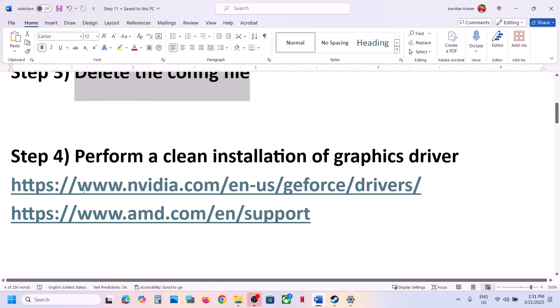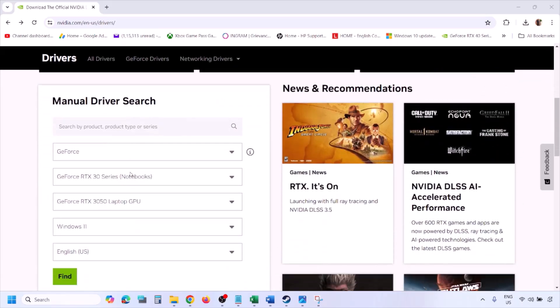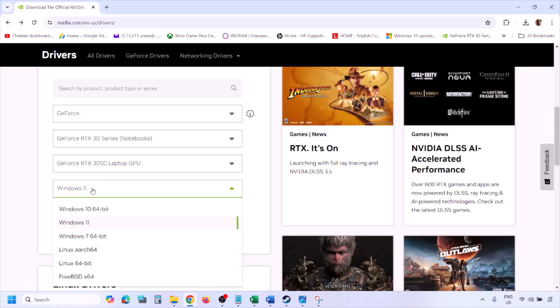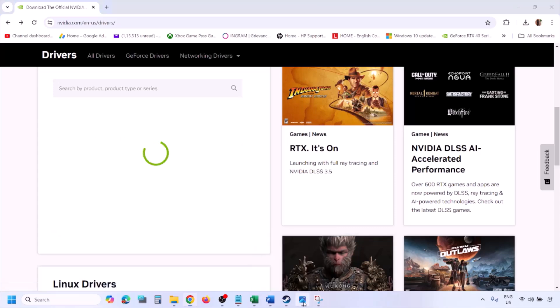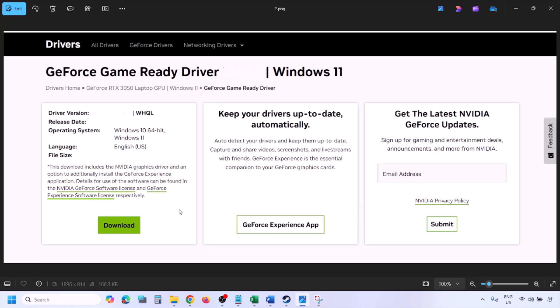The next step is to perform a clean installation of your graphics driver. If you have an NVIDIA card go to the NVIDIA website; if you have an AMD card go to the AMD website. On the NVIDIA website, select your graphics card from the list, make sure you select the right card, select the correct operating system (Windows 10 or 11), and click Find. You will see the latest GeForce Game Ready Driver. Click View, then click Download, and let the download complete.